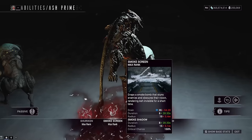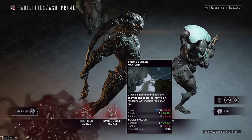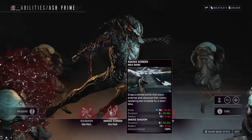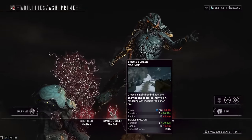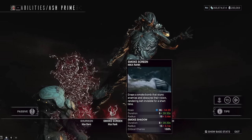Now there is one problem you can't really fix — at least through the build I have today — and that's the duration of the invisibility. Smoke Shadow's base duration is just kind of low; eight seconds base, scaling up with mods we're at 20 seconds duration on the invis. That's probably actually the lowest base invis in the entire game — I think even Voruna has longer invis than that. But that's okay because we have enough energy, so as long as we recast every 20 seconds we're good to go.